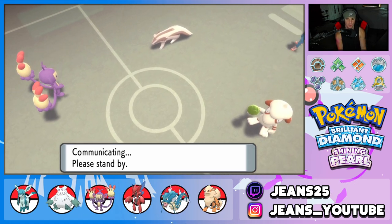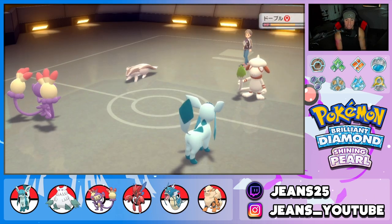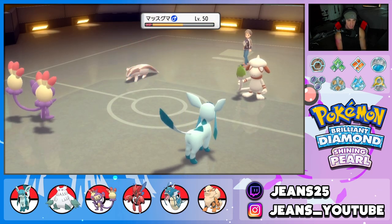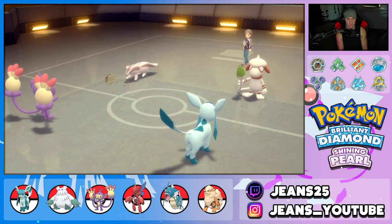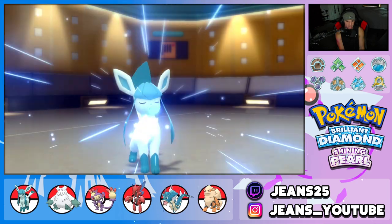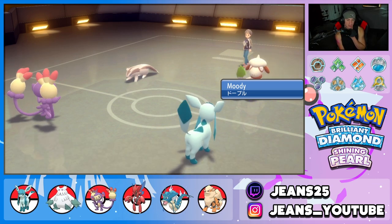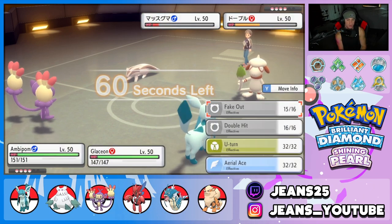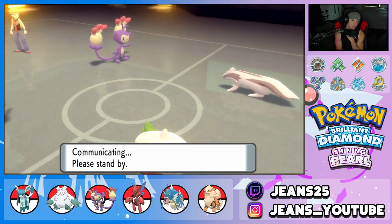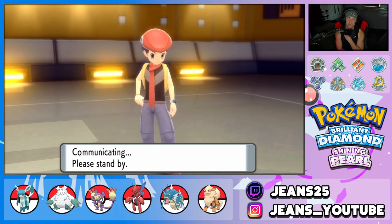Fake Out comes out — look at that damage, that is ridiculous. Lycanroc is going for Belly Drum and I'm cool with that. Ambipom should be faster. We poke out with the Ice Beam, get some damage off — so close to a KO. He gets a Special Attack drop. It doesn't even matter, we almost take out Lycanroc. I'm going to U-Turn out and then go for an Ice Beam doubling down into the Lycanroc slot. Belly Drum is ready to roll. We did some big damage with that Ice Beam — a ridiculous amount of damage.